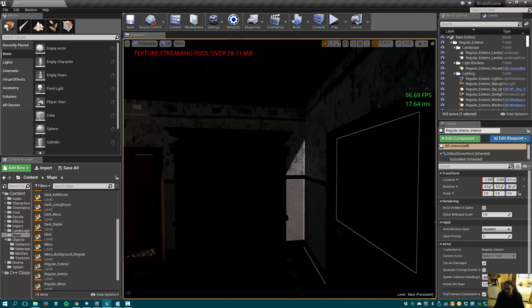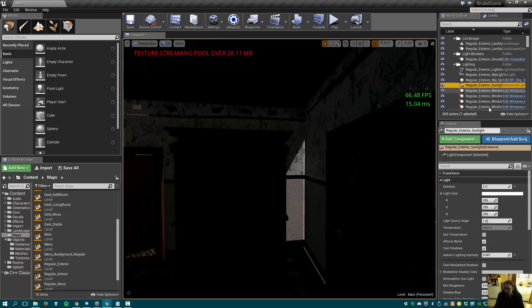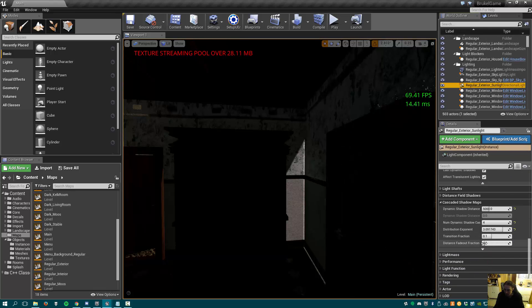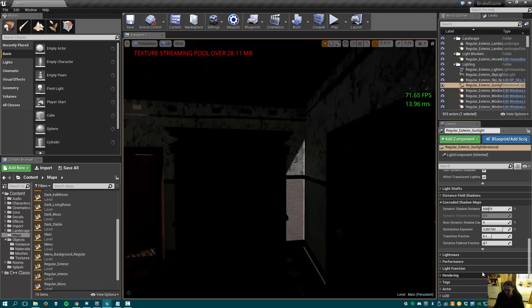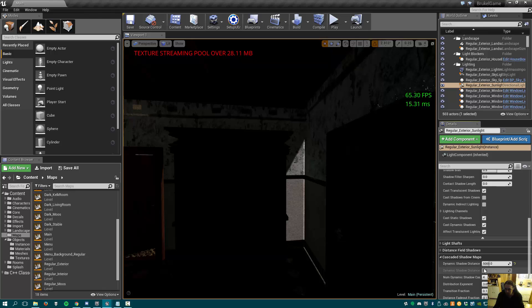Going back up to the directional sunlight: the transition setting is basically for how shadows are drawn at further distances, so it won't really help us here. The far shadow setting is also for far distance shadows, so not really helpful in this case either.